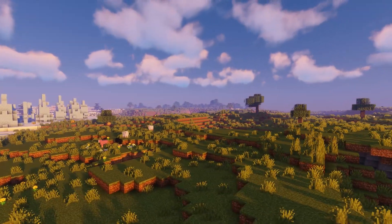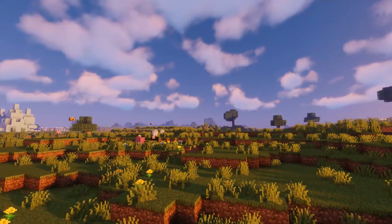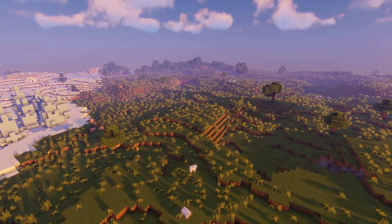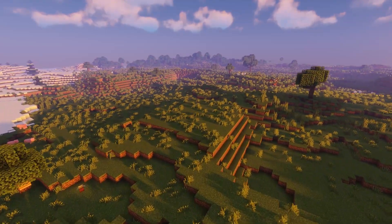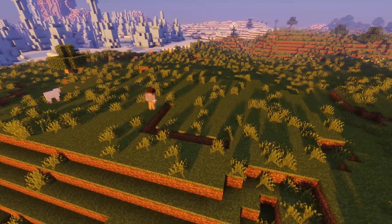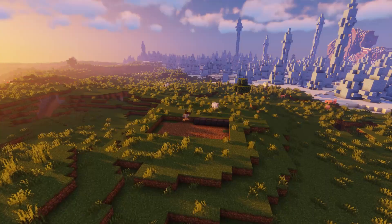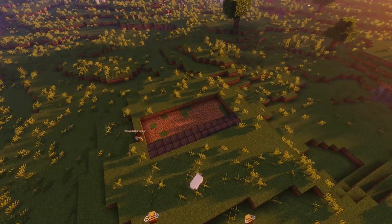We're going to be able to build this little starter base and I'm really excited about it, so get your blocks ready and let's get into it. The seed is down below if you want to play on it as well. We're just going to dig out a small little area and put in some cheap blocks that everyone has on day one — just a little grid pattern so we can see where we're at. This is going to be a 7 by 13 area that we're digging out.